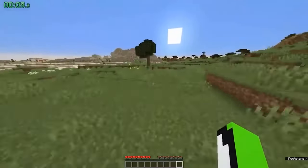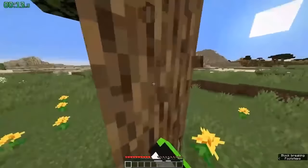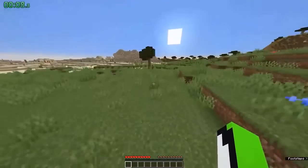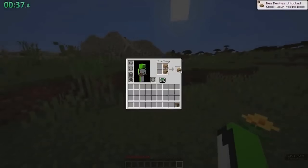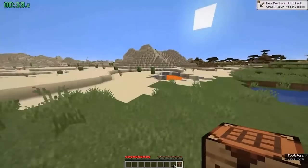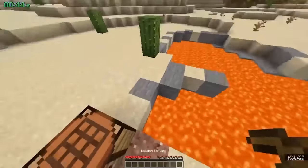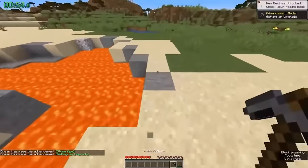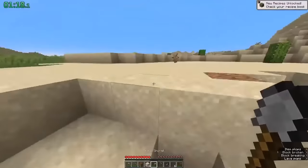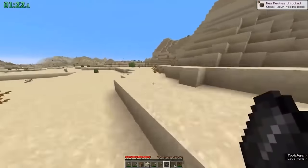Unfortunately, the video quality on this speedrun is quite low. It seems to be a pretty common theme for speedrunners to record with a toaster oven. But in the distance, you can see that the speedrunner found a desert village and a desert temple. So the speedrunner breaks this tree, using the wood to craft a crafting table. Right in front of them is a lava pool — extremely lucky. The speedrunner crafts wooden tools, breaks some stone, and gets stone tools in just under a minute. While next to the lava pool, they also dig up gravel to get flint, which tells me the speedrunner actually has a pretty good idea of what they're doing.